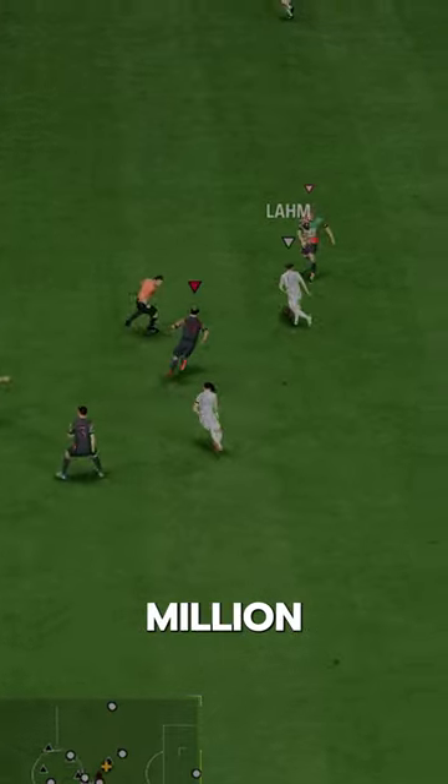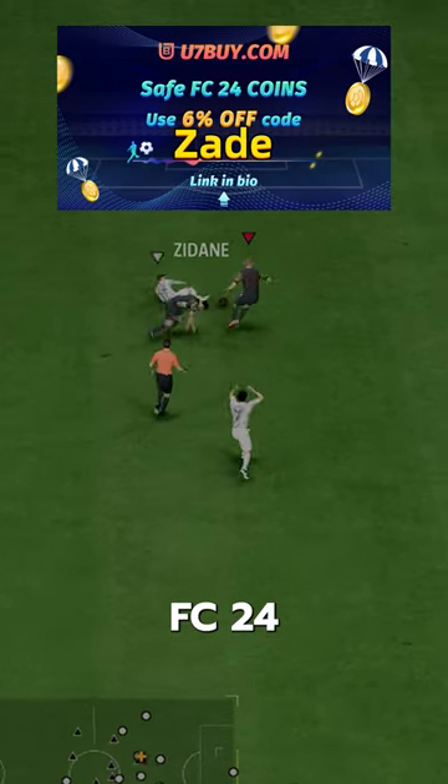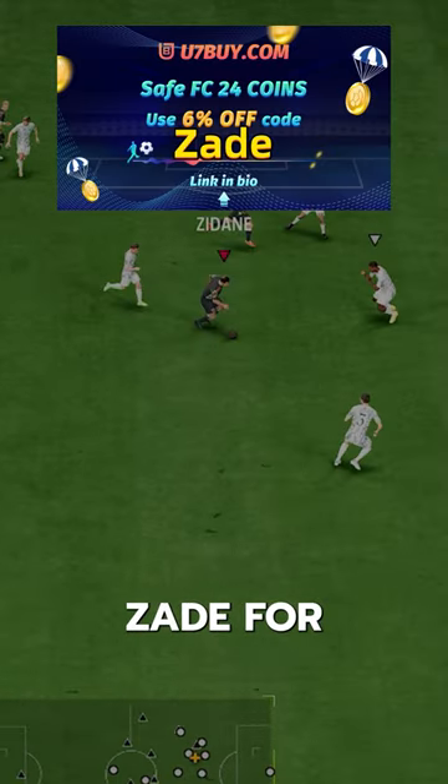You can acquire Zidane via SBC for 1.8 million coins. If you need FC24 coins, check U7Buy — code Zade for 6% off.